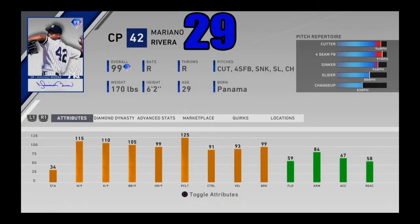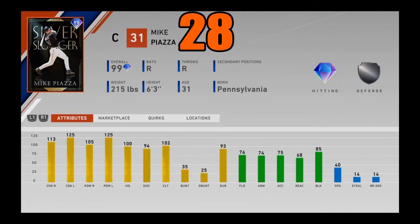At number 29, the final reliever on today's list — Mariano Rivera. Great hits and K/9 per nine, great control through the roof, great home runs per nine, great pitching clutch, great velo and break as well. A cutter, four-seamer, sinker, slider, and changeup — a great pitch mix. He's got pretty good stamina too. Mariano Rivera is just one of the most dominant closers in the entire game. He is just a beast coming in at number 29.